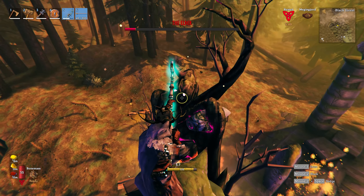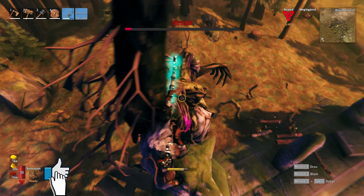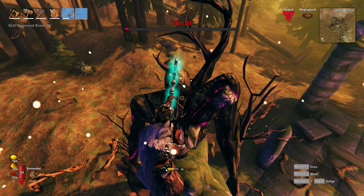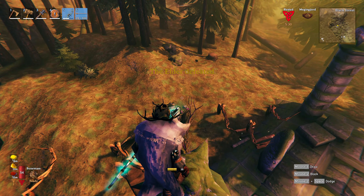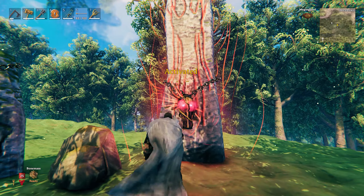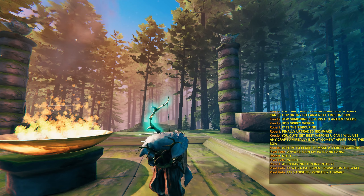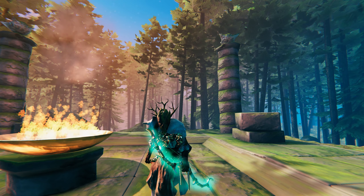With the swamp key you can get yourself some iron, and with that you can then upgrade your weapons and armor. If any of these tips have been useful, please tap the like button. I've also made a guide about the safe way of doing the crypts - I'll leave a link down below. Now the boss is down, let's grab that trophy - it gives you a very handy buff when you want to gather wood, damaging nearby trees for five minutes.